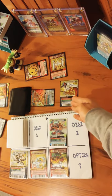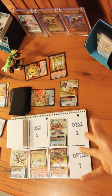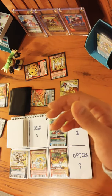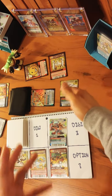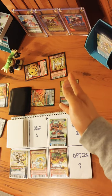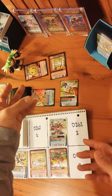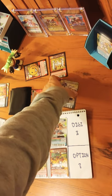Now both remaining Digimon have the same speed. Whoever goes first when speeds are tied depends on a Rock Paper Scissors game done at the beginning of the game — whoever wins that gets to keep the advantage for the rest of the game. So whenever their Digimon have the same speed, that player can always go first. Let's say the Dragon's Roar Tamer won that Rock Paper Scissors, so Omnimon can go first.